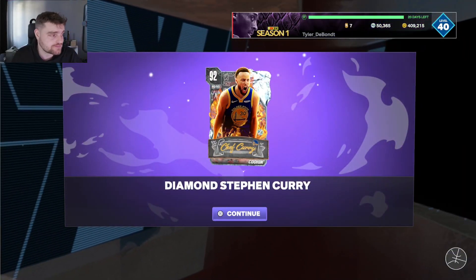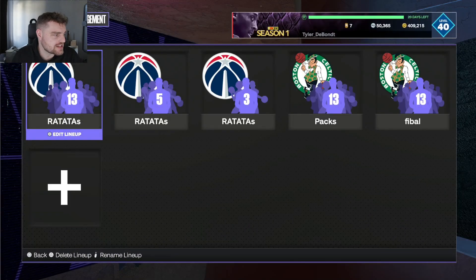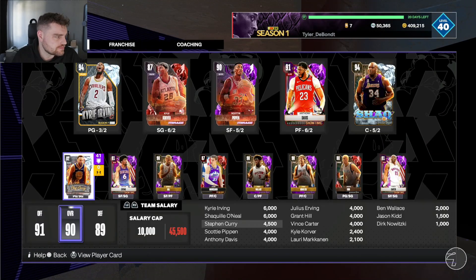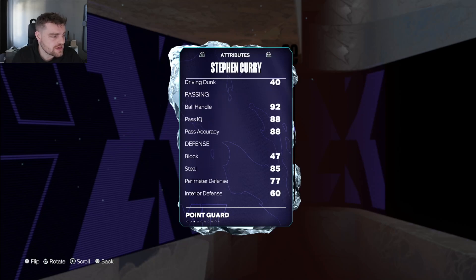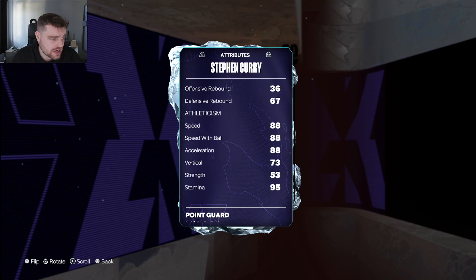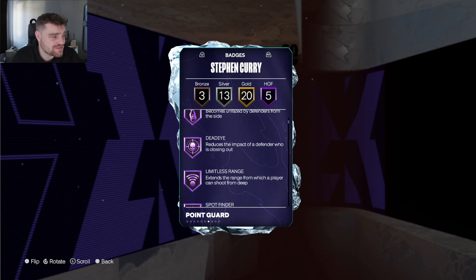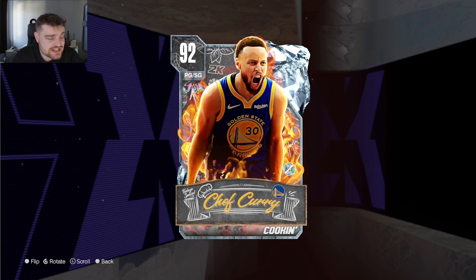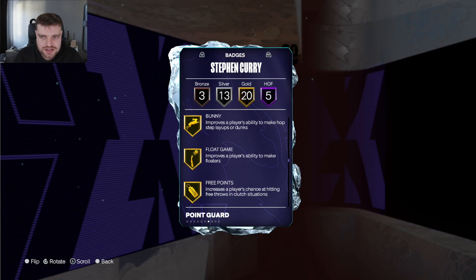Let's get the Stephen Curry card. Steph Curry right here — let's see how the man's gonna play. Obviously coming in for Derrick Rose in my team, obviously gonna start the point guard. He's got 97 three-ball, 92 ball handle, 85 steal which is good, 88 speed, two-ball acceleration 84, lateral 84. And he's got Agent Threes, Blinders, Limitless Range, Dead Eye, Spot Finder. This is a 92 overall, but this is literally just Steph from last year. I want to check what Steph from 2K23 looked like — is there much of a difference?